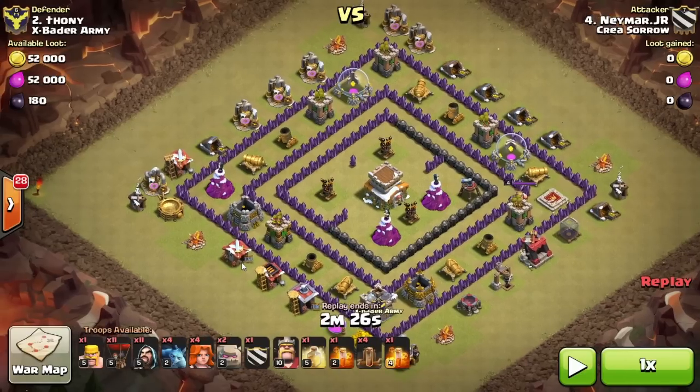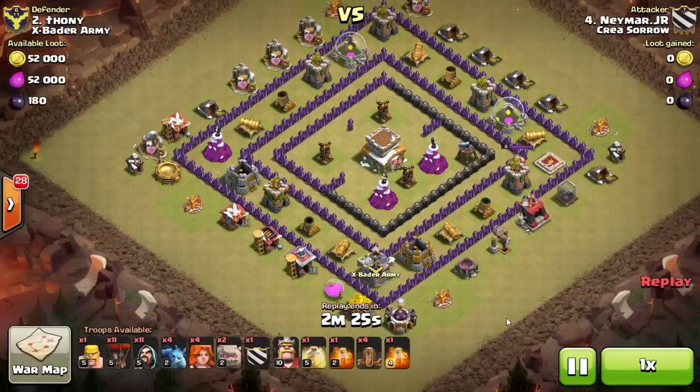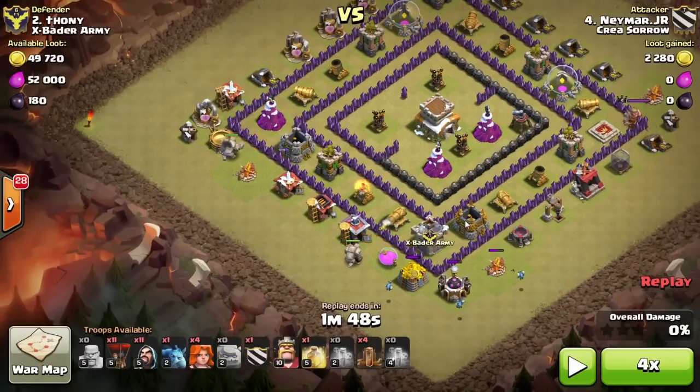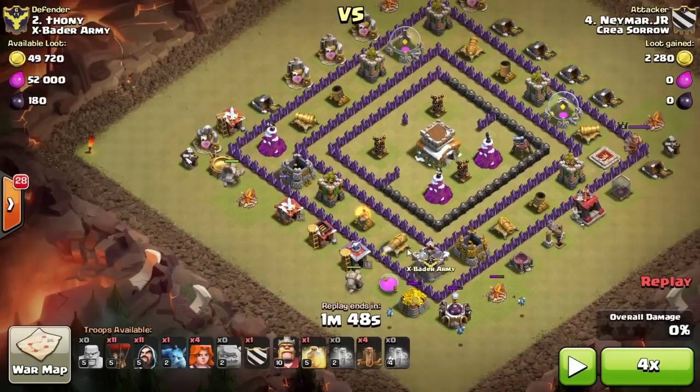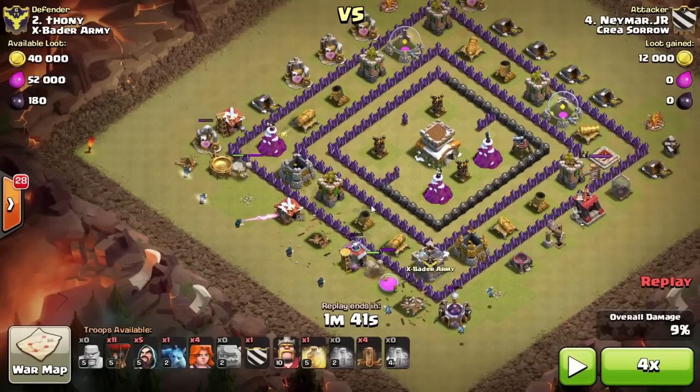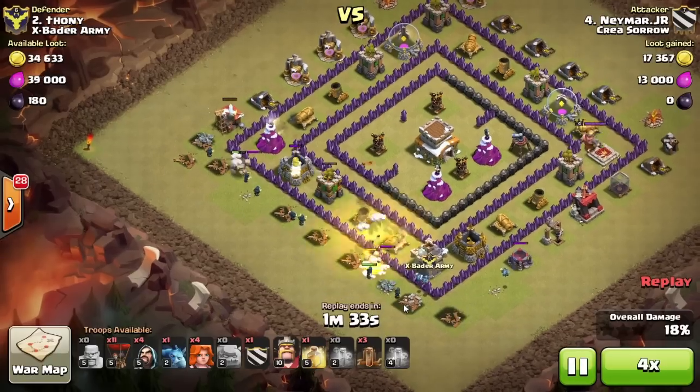One of our clan members did this attack. He brought more wizards and fewer Valkyries to create the funnel he needed. He lures the Clan Castle first, drops a double poison with a little gap in between, and the dragon goes down. There are some minions too since there are no Archer Towers or air defenses around that entry point. He makes a wide wave with his golems to protect the wizards, then Earthquakes the whole area — three walls down, making a path straight to the core without any wall breakers.